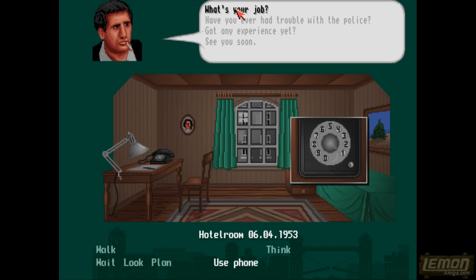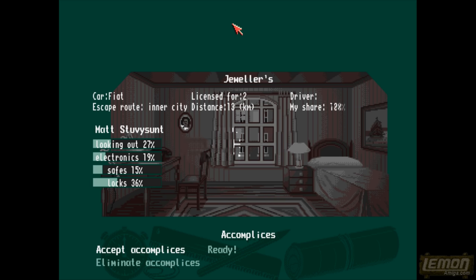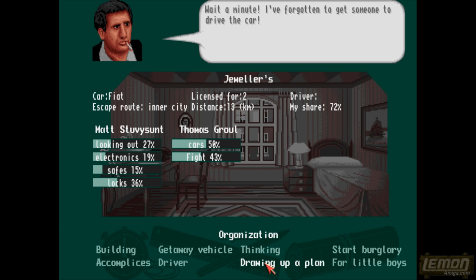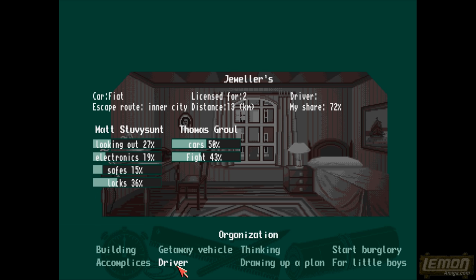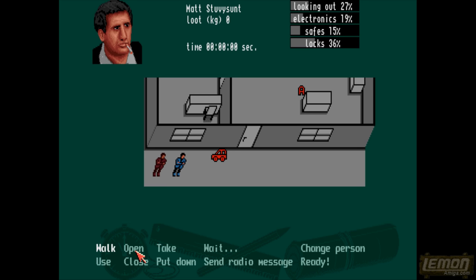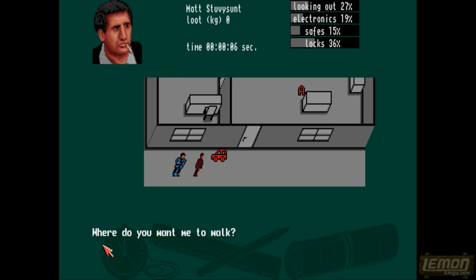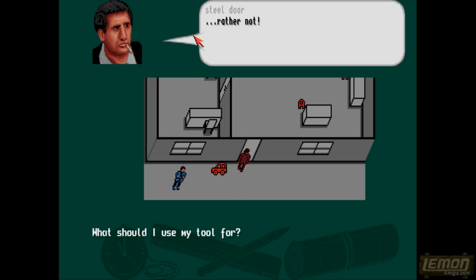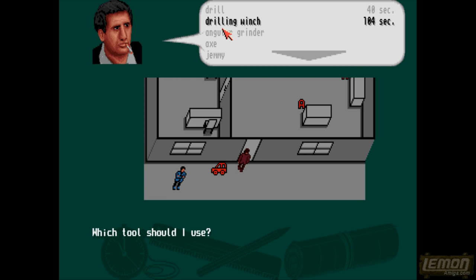Let's plan the raid on that jewellery shop before we call it a day on this play guide and review. I like the fact that this game is quite open-ended. We've managed to get a driver — car skill at 50%. If he drives 50% faster than the other guy, at least that's something good. This is a bigger building and we've somehow been flung out of the car, parked next to the door. We'll have to remember to get the other guy in before we leave. It's a steel door, so we can use the drill to get to it.